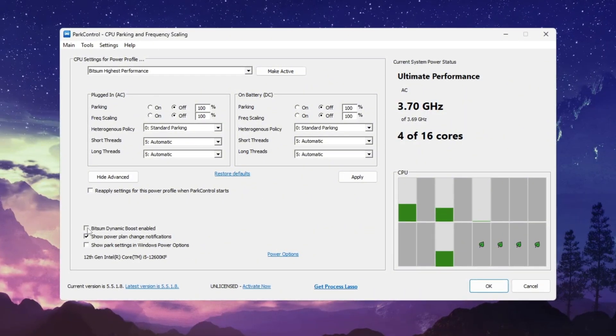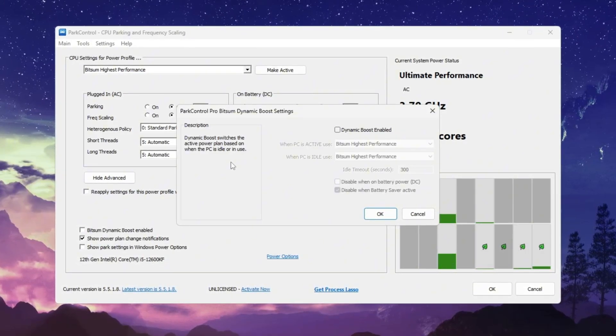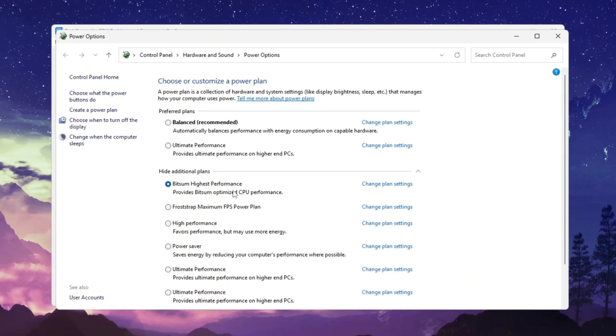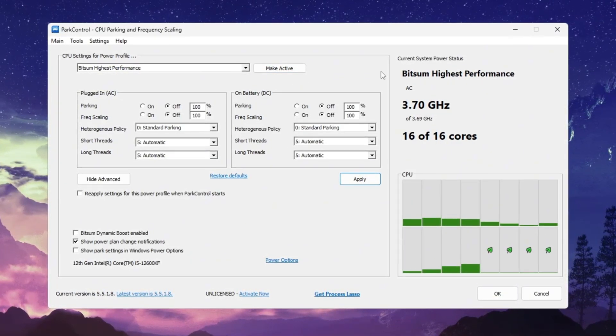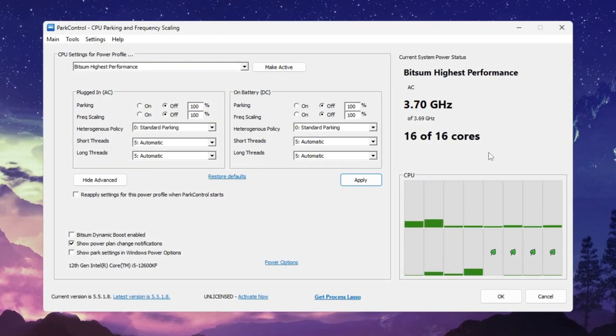After that, turn on the option called Bitsum Dynamic Boost. This clever feature keeps power usage low when you're just browsing or watching videos. To finish this step, open your Windows Power Options, select Bitsum Highest Performance again, click Make Active, and hit Apply. Now your system is fully optimized to run without restrictions, meaning smoother frames, faster response, and fewer lag spikes.